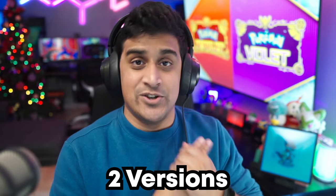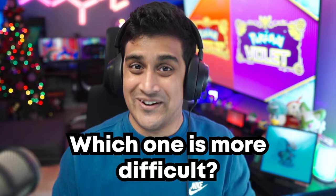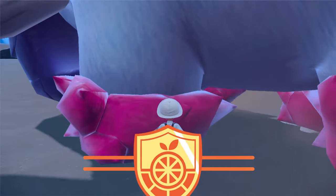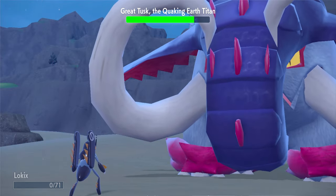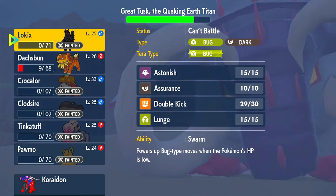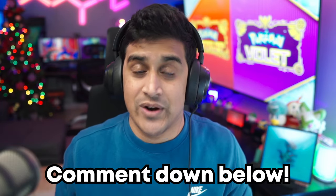Now this next Titan is split into two versions. I'll cover the Scarlet version first, then the Violet version, and you can decide in the comments which one is actually more difficult. The level range for this Titan is about 43 to 45. This one refers to the Quaking Earth Titan, the Great Tusk, exclusive to Scarlet. This is when you start to really feel the power of the Titans — coming in too early might teach you a lesson, but if you're bold enough to try, share your strategy below.